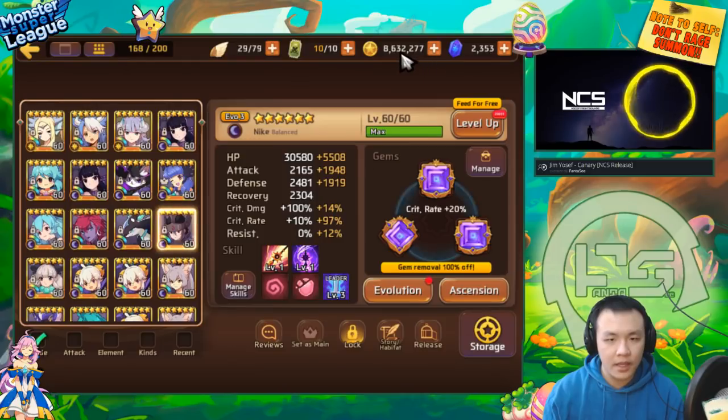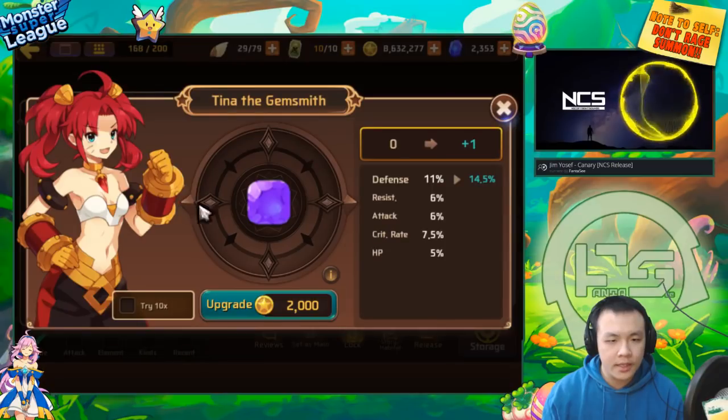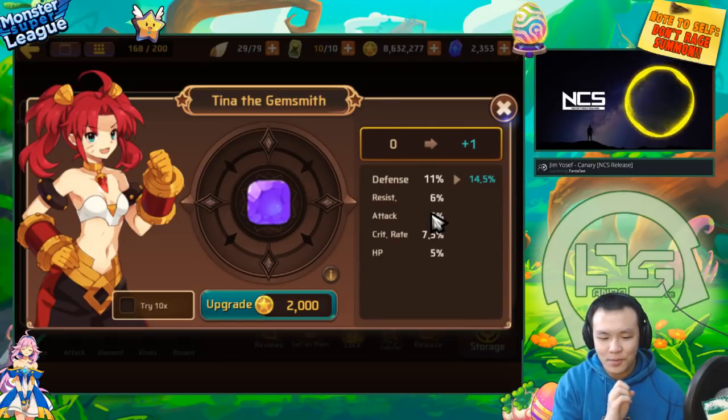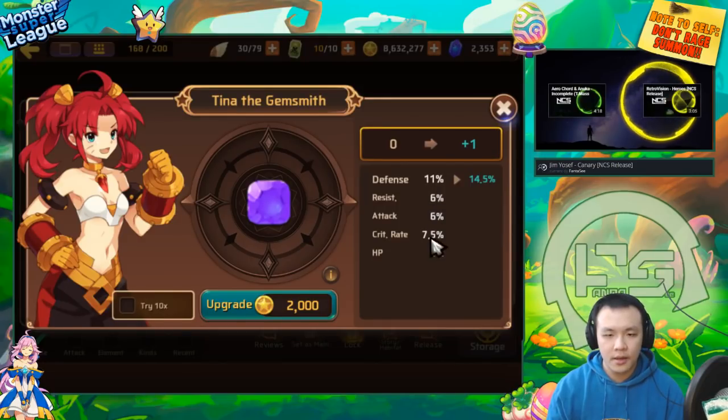Today also happens to be gem removal day so I can actually customize a lot of these gems. I have eight million gold to spend, so I can upgrade basically anything I want. I'm going to upgrade it - ideally the worst case is you don't want it going into attack. It's a four-substat gem, so it has a much higher chance to roll into crit rate or resist.